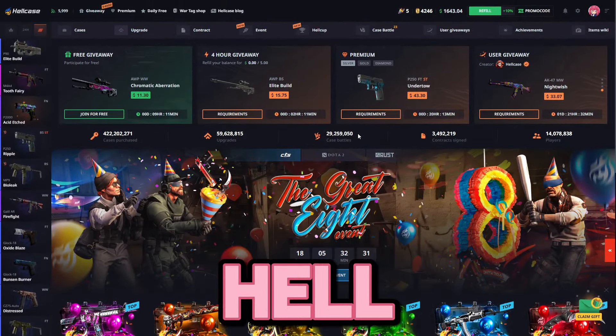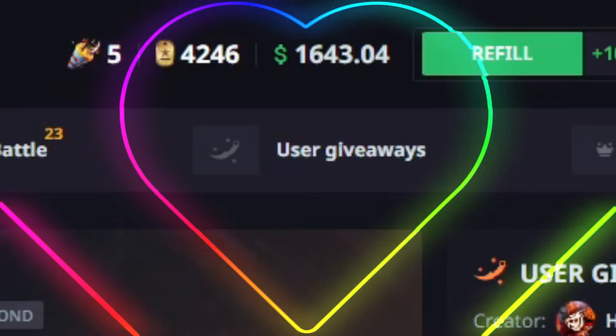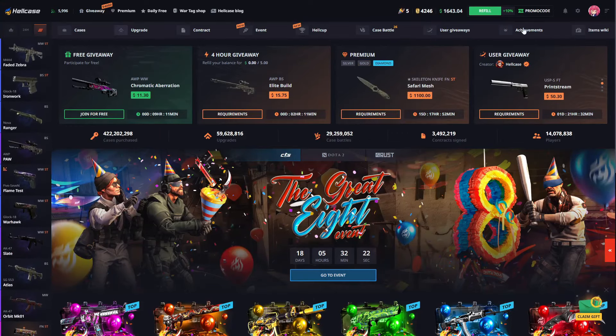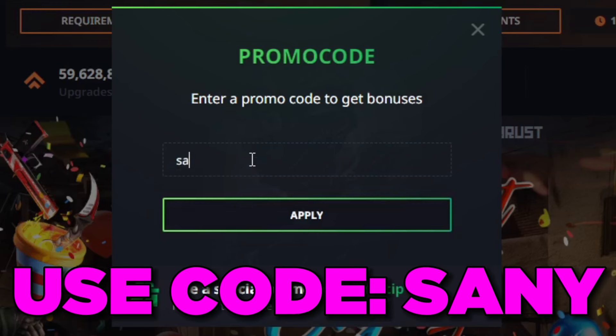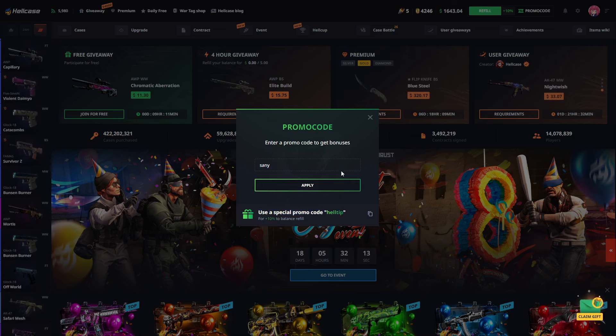Hello friends, we're here with you today at Hellcase. We've got a $1,500 deposit and we're going to try to multiply that deposit. If you want to come and hang out at Hellcase like this, you can get an additional 10% bonus on your investments by using my code in the promo code section. After you apply it, you will have your 10% bonus and benefit from it every time you invest.